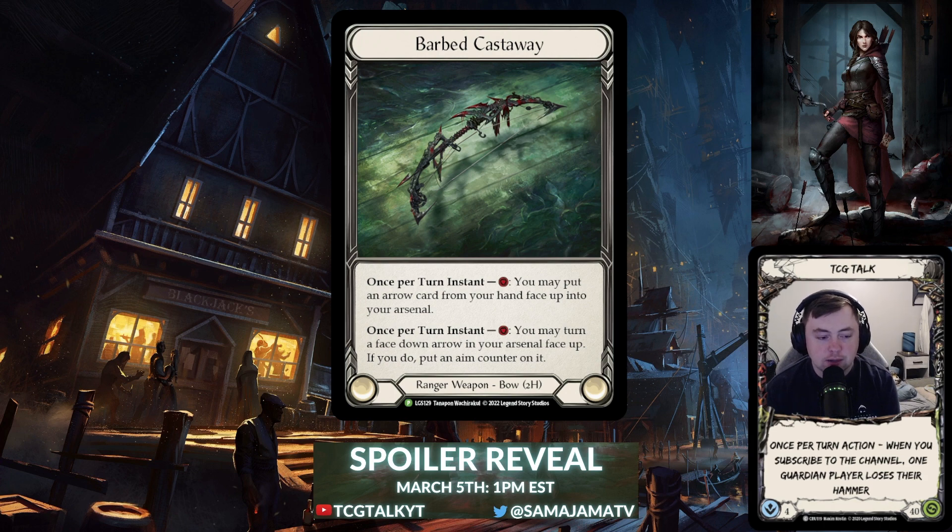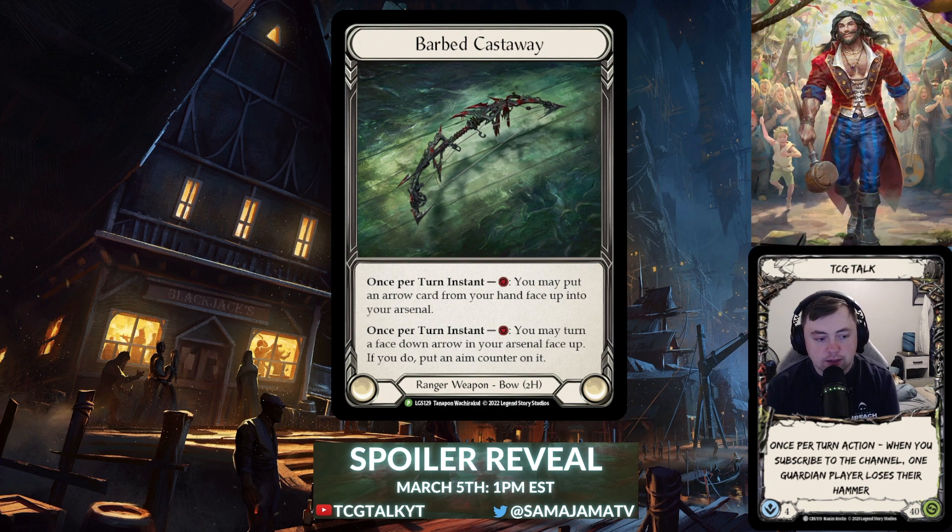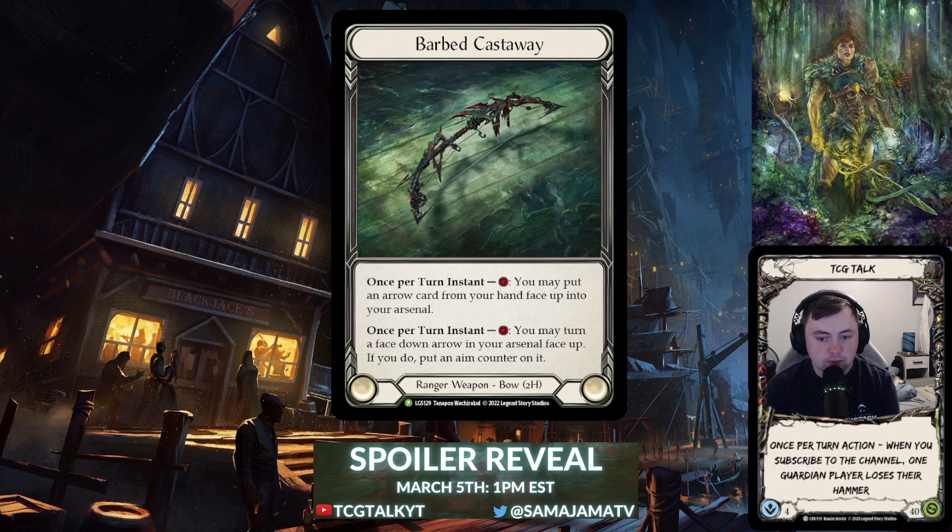My personal feeling is that this is going to be Riptide's base or token weapon — the weapon that associates with the hero, similar to how we saw Spider Bites with Rokney in the last two promo sets. So I think Barbed Castaway will be Riptide's token weapon, and you can get the cold foil variant at armory events. Both abilities are really good — loading an arrow face up at instant speed is nice for getting around cards like Red in the Ledger or Spinal Crush.